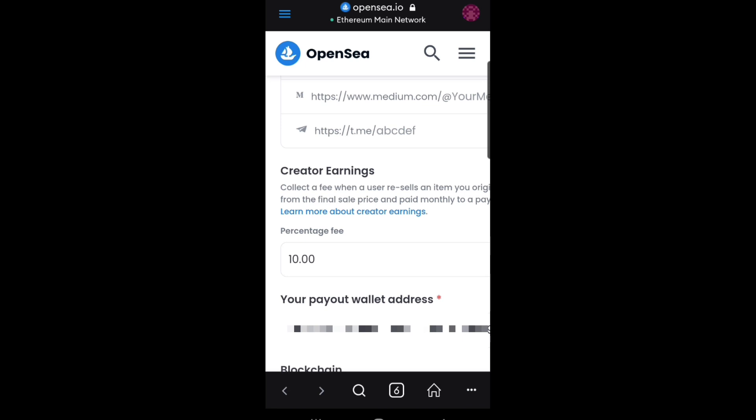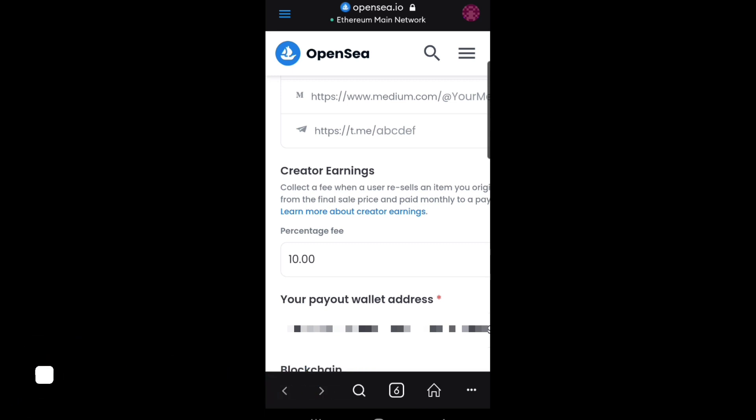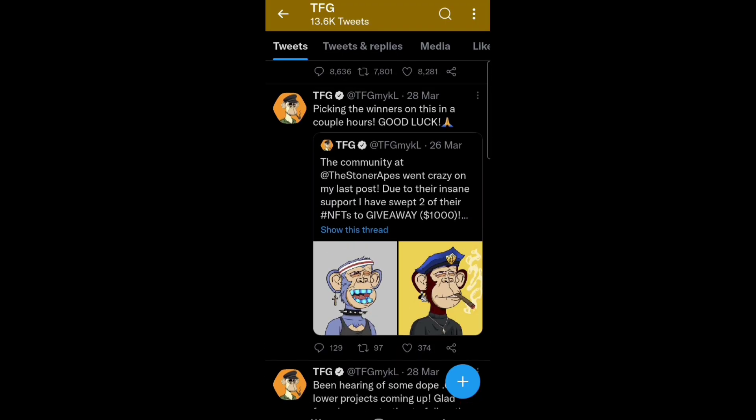We have the Creator Earnings feature right here. What this means is that whenever someone sells — or whenever you give someone a giveaway of your NFT — and when this person goes to sell your NFT to someone else, you are going to get 10%. This is an advantage of giving someone an NFT for free. Because this NFT exists on the blockchain, whenever a transaction occurs on this NFT, they are going to give you a royalty percentage fee. Imagine you give away an NFT to create awareness and this person sells it at a high price to over 1,000 people — imagine 10% from 1,000 people.